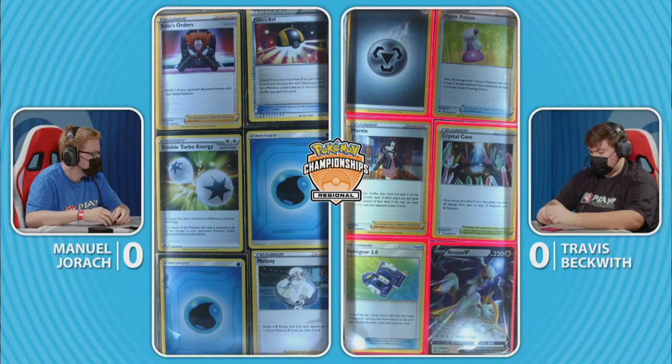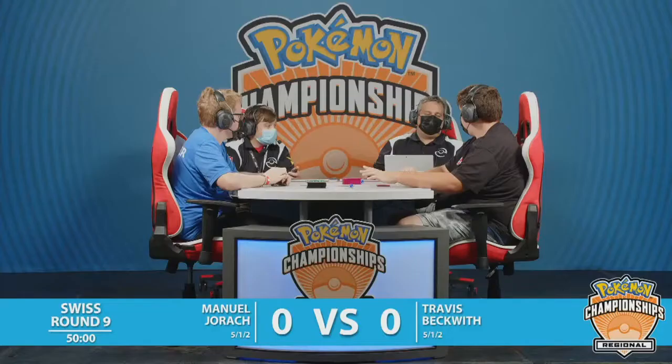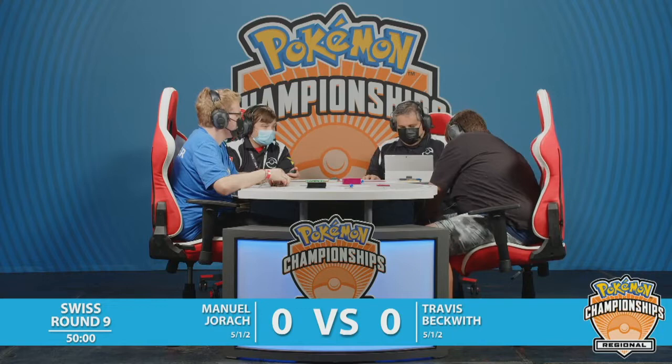Looks like pretty different decks when you're looking at the prize cards right now. Don't really know what to expect. Looks like Travis is on Duraludon with the Hyper Potions and everything, but no, these are the same decks, ladies and gents. They're trying to use Hisuian Goodra's V-Star Rolling Iron attack. It does 200 damage for three energy — a Water, a Metal, and a Colorless. Pretty easy to charge up with Arceus V-Star.